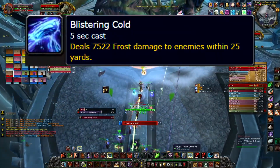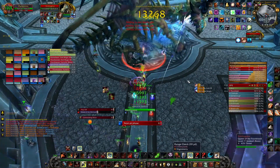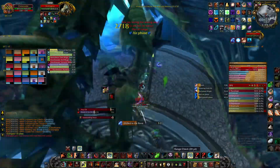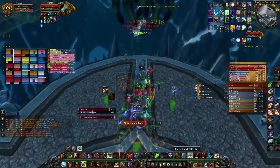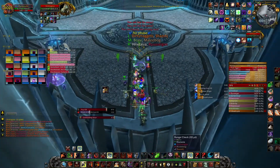First is Blistering Cold. She pulls everyone to her belly and after she finishes casting, she deals a large amount of frost damage which instantly kills players if they don't run far enough from her. Warlocks need to use their Curse of Exhaustion before she casts Blistering Cold to give everyone enough time to run away from the boss.